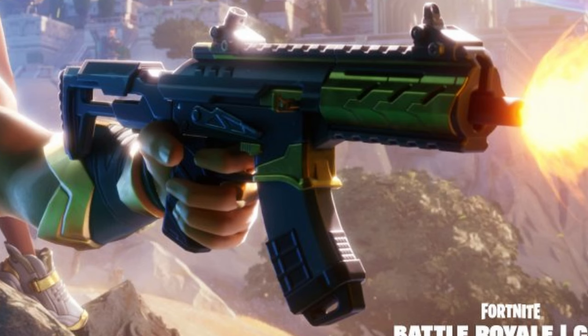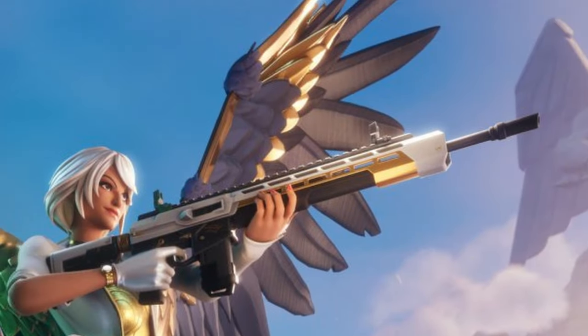If we take a look at what Zeus is holding, we have what appears to be a new SMG or an Assault Rifle — I'm not too sure what it could be, this kind of just came out of nowhere. Along with new weapons, we have Aphrodite holding what appears to be a Marksman Rifle. This could be the new Marksman Rifle that people were teasing a few days back.